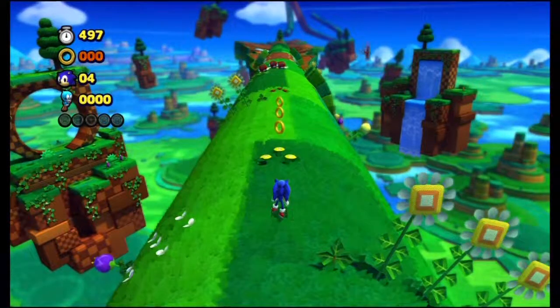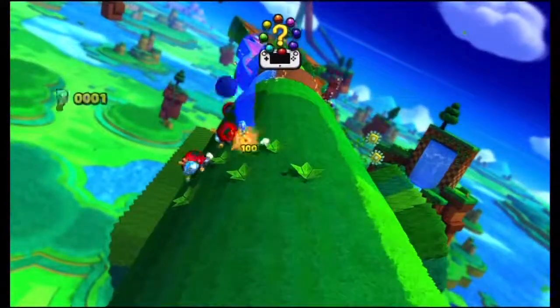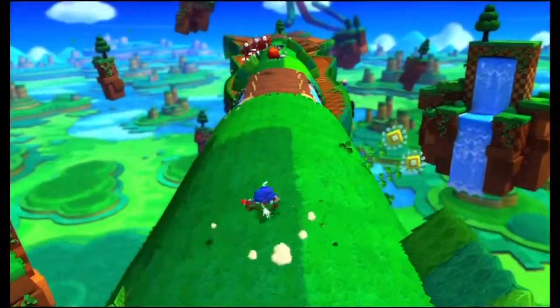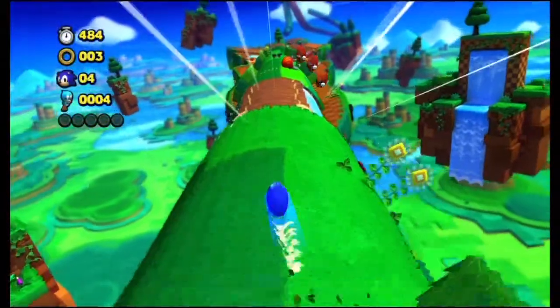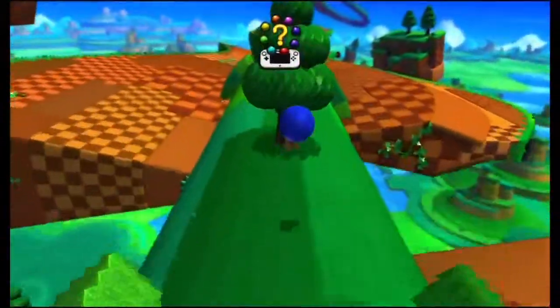Oh look, there's Tails! Bye Tails! I thought his plane was broken. Okay, this is Sonic Lost World. You hold the right trigger — that's the run button. There's a run button in this game, but I'm gonna use a spin dash. Spin dash is back — there's no boost? Nope, just spin dash. Awesome.